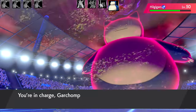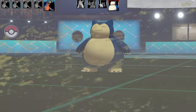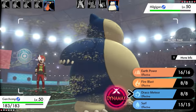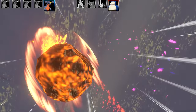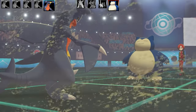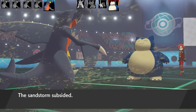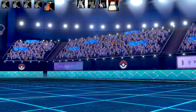The next Pokémon I'm bringing in is my special Garchomp — my Choice Specs set. It's got Earth Power, Fire Blast, Draco Meteor, and Surf, with max Speed and max Special Attack, Modest Nature. The problem is Snorlax is going to use Amnesia, which raises its Special Defense two stages. I've also already lost two stages from Draco Meteor, so I'm practically doing two damage. I absolutely have to swap out.